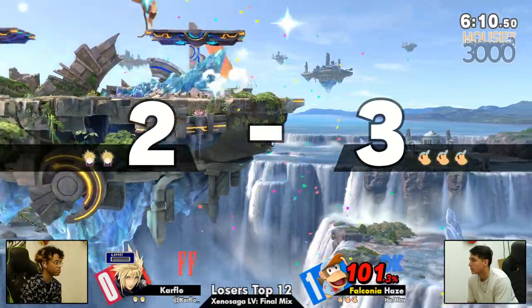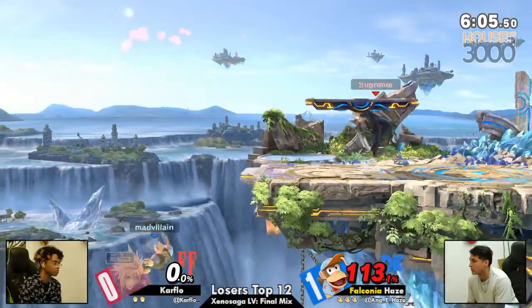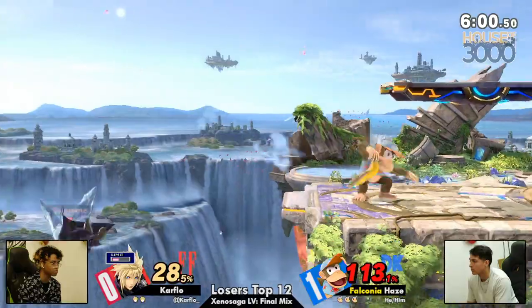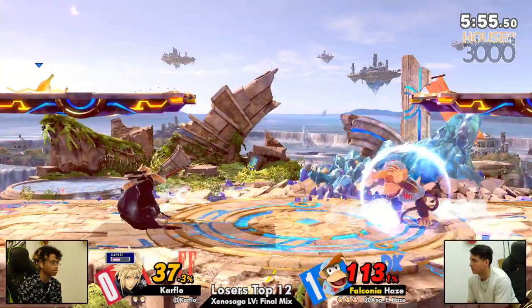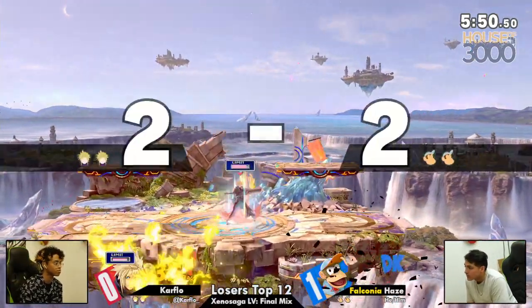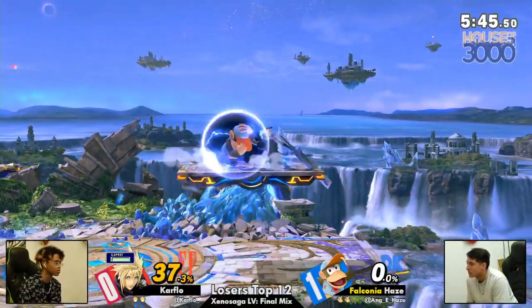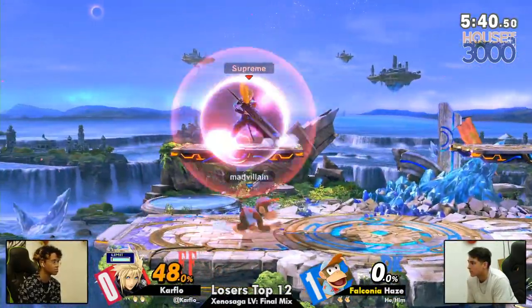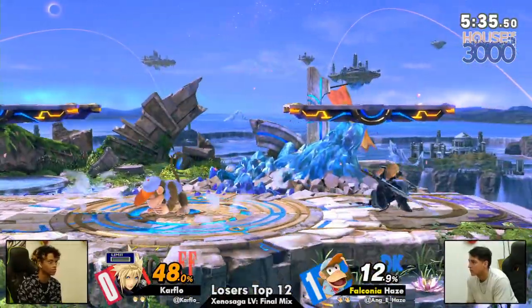That cross-slash was not it — and that was not it either, bestie. So I like to call some characters that can be edge guarded reliably but have means to make it back 'soap bubble characters.' When you put one of these characters offstage, all you need to do is poke them once and they're gone — the bubble pops and they're done. They fall to the floor and they die. Speaking of — Hayes died. Donkey Kong might be bubble-adjacent. We need a tier list — the sub-genre. Can you get a PowerPoint on my desk by Monday? 8 a.m. — no sooner, no later.